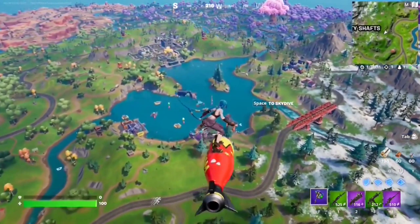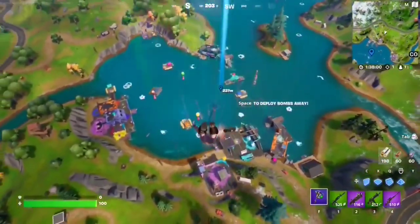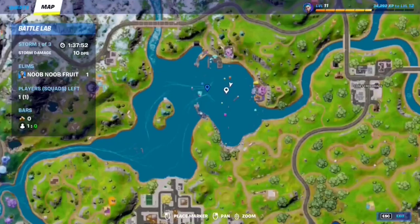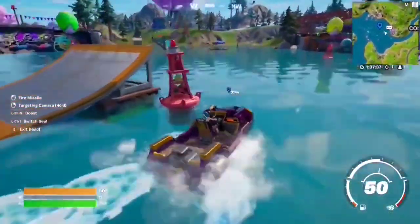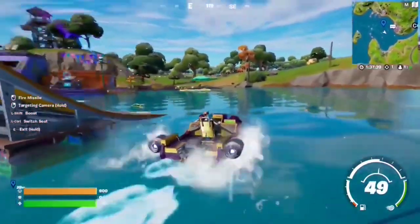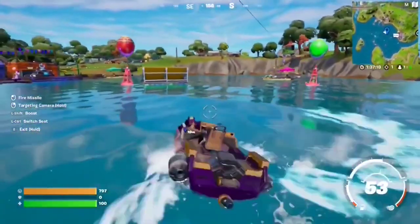For this Week 1 seasonal quest, you have to visit the zero point in a motorboat. The zero point is currently at the center of Loot Lake — it should be glowing right there. All you have to do is go to that spot and find yourself a boat. This place has a lot of boats, so grab one and visit the zero point. If you want to be cool about it, you can use this ramp just like in the trailer. That's the basic idea — just do that and you'll have completed the quest.